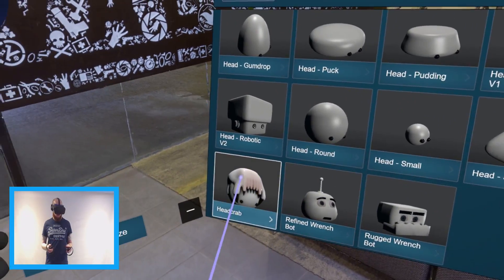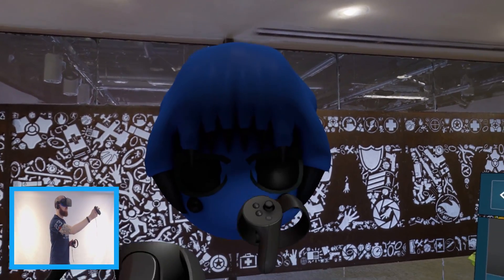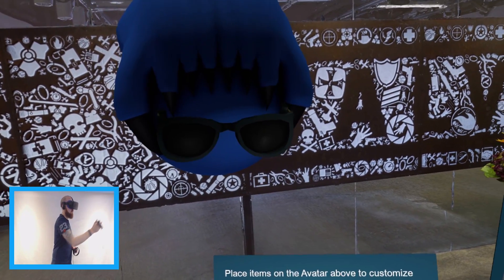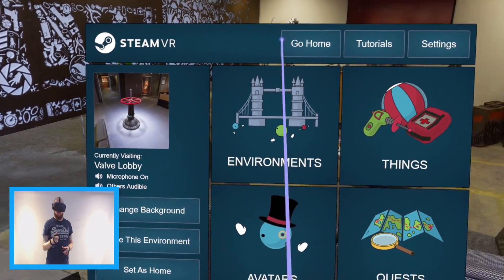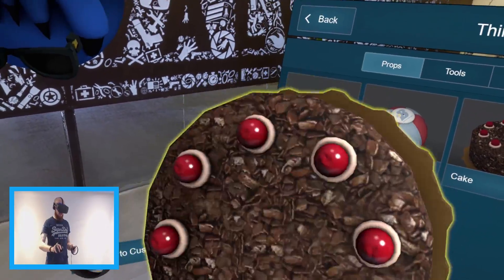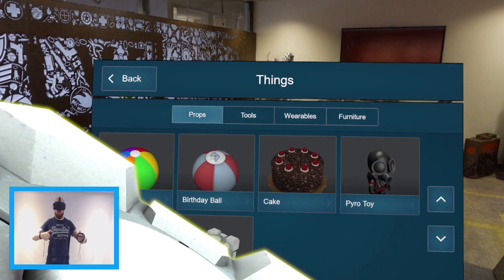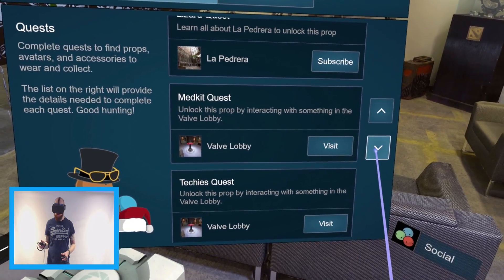Let's change it to Headcrab - nice! We're going to have to move those glasses a little bit. Let's go back to accessories - that's better, looking good! Got a cake - ooh, the cake is a lie, that is confirmed. Got my Companion Cube - feels so warm, love you Companion Cube.